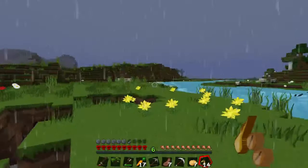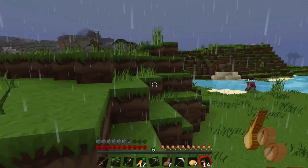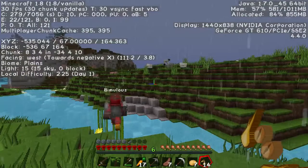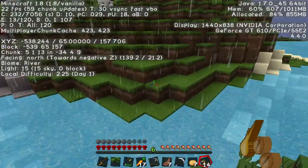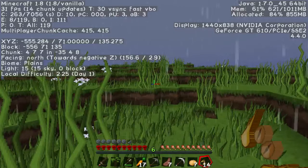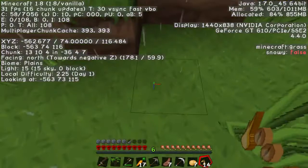That is a hole right there that we almost fell in — that would suck. There is lava around here, so be careful. Do not burn in the lava. Coordinates are 560 and 116 — it's over the river and up the hill. The build area is about here-ish.